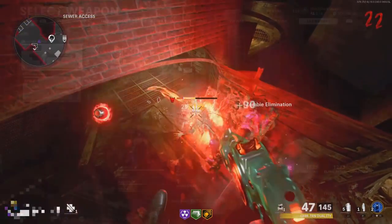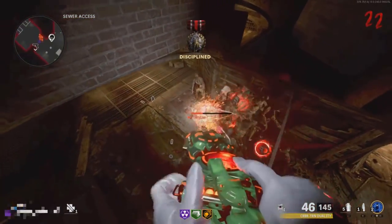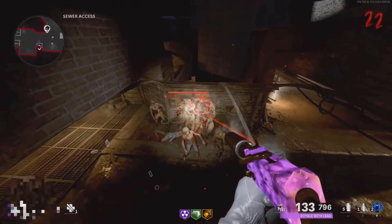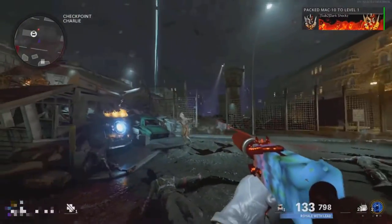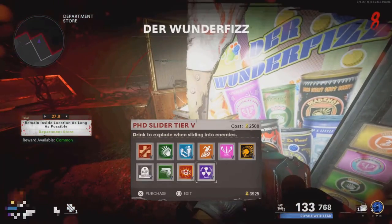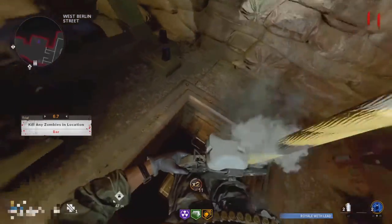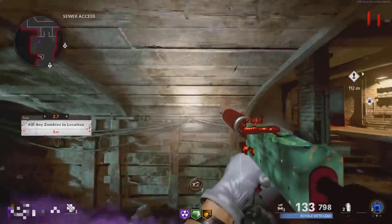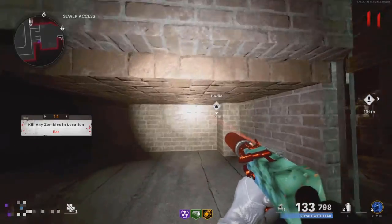This is the best Cold War Zombies glitch out right now. All you need is Mule Kick Tier 3 and PHD Slider Tier 4. Before you get into this glitch, I recommend Pack-a-Punching all your weapons and getting all the perks you want, because it is a bit hard to get out of the glitch. Go down to the sewer access portion of the map and perform the PHD Slider glitch by jumping, using the slide button, and pausing at the exact same moment.